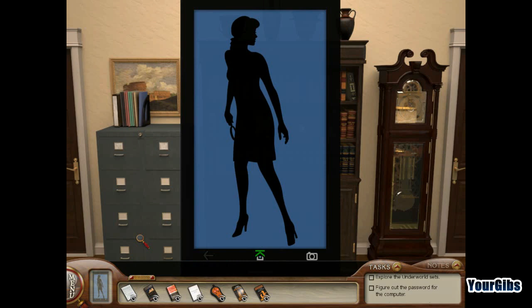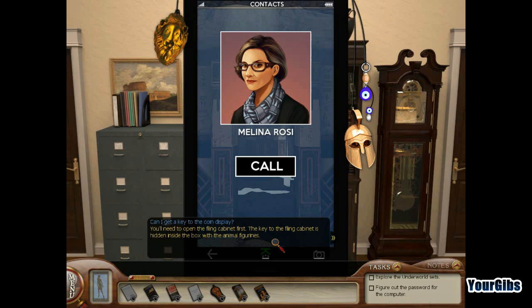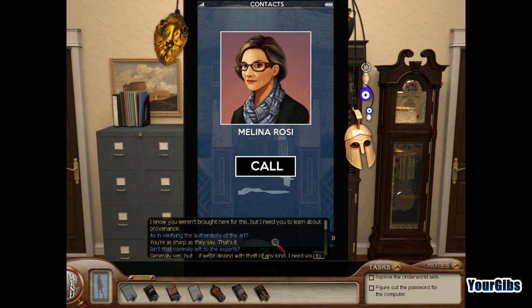We're gonna go into the office and make a phone call to Melina. She says: you'll need to open the filing cabinet first. The key to the filing cabinet is hidden inside the box with the animal figurines — pair up the animals with the images so the animal and image pair represent the same god.